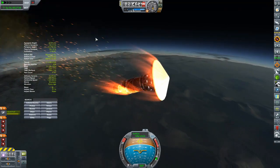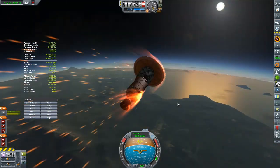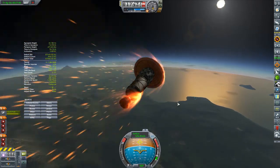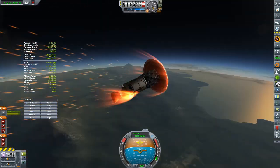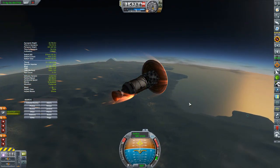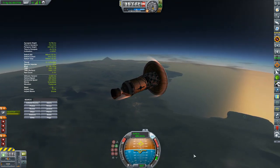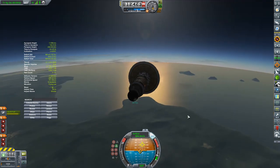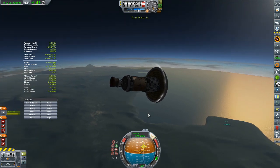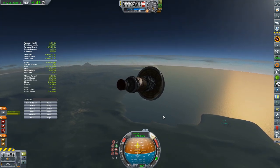We are getting out of the re-entry plasma portion and coming down in a pretty good spot — looks like we are right on target for getting to Kerbal Space Center. If anything we may wind up landing in the grasslands ahead of it. We have signal once again and I'm trying to burn the engine just a little bit to use the gimbal to try to flip around, but I am not flipping around.